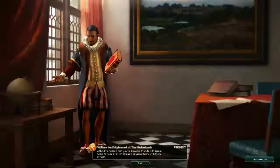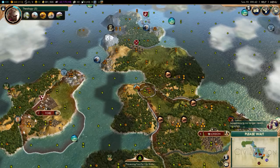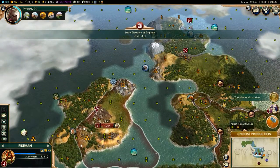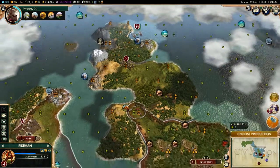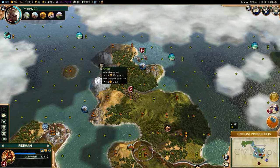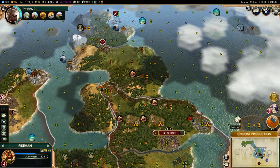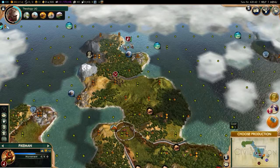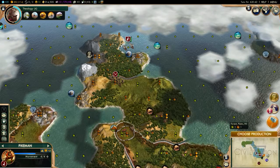I definitely need those. Everyone keeps interrupting me. York demands marble — well I do have marble up in the north here. If I founded a city here I could get that. It'll be another luxury resource that I could get. And it'll have a mountain next to it, that'll be another bonus. Both spots would have stone.